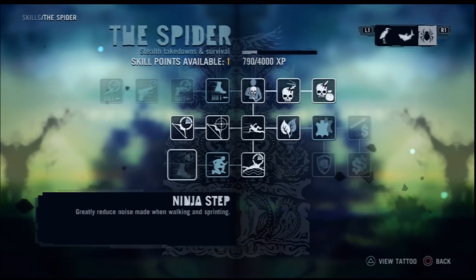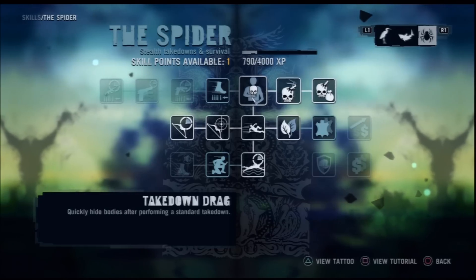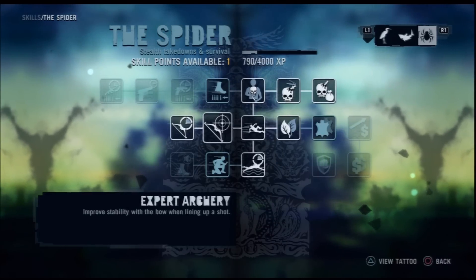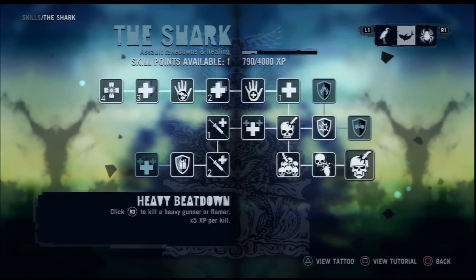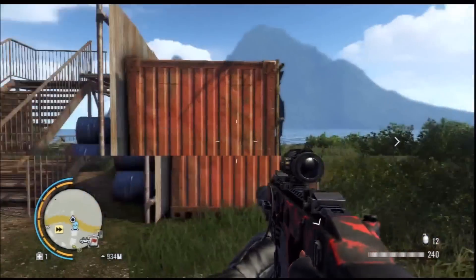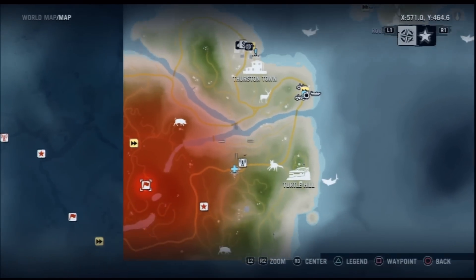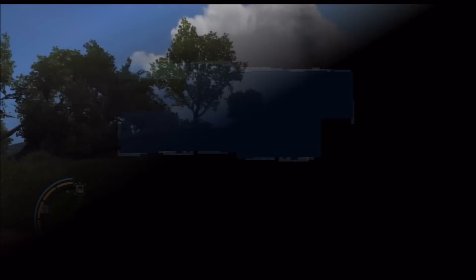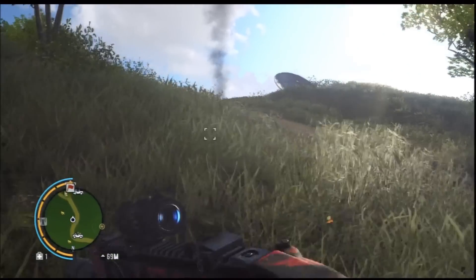Some people have asked how to stealthily go through an outpost and clear it out, but I'm not really going to do that here — I'm going to kind of Rambo-style this one. I'll show you exactly how I've done it so you can unlock those skills that come with not alerting anybody when you take down one of these outposts. Normally I'd use a silent sniper rifle, but I'm taking the bow in here.